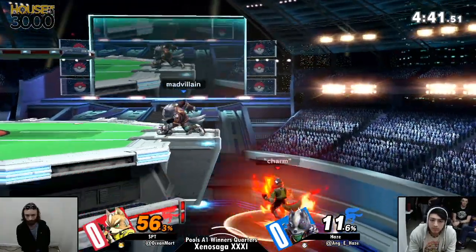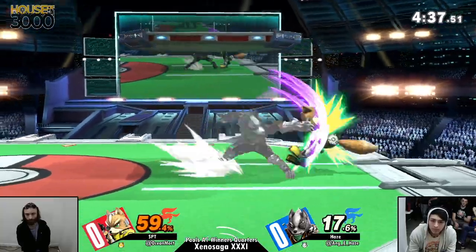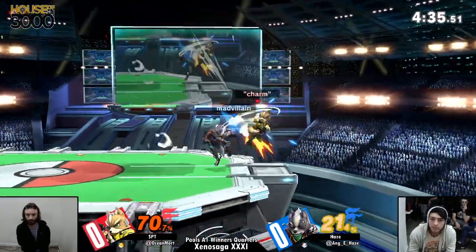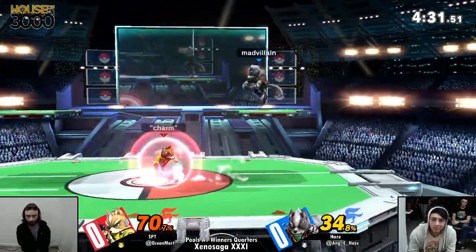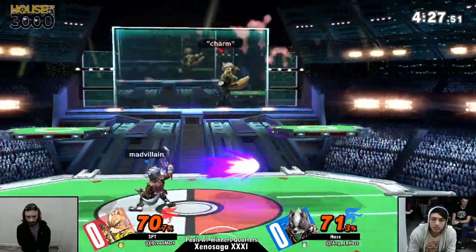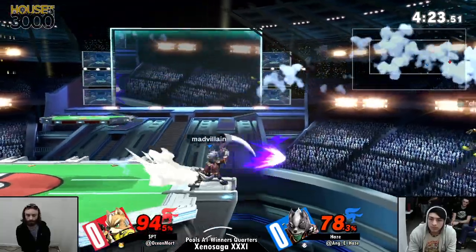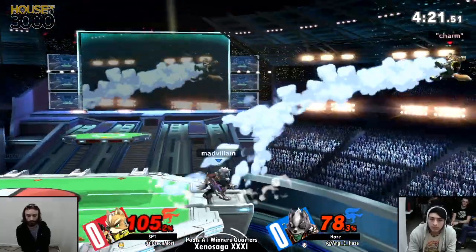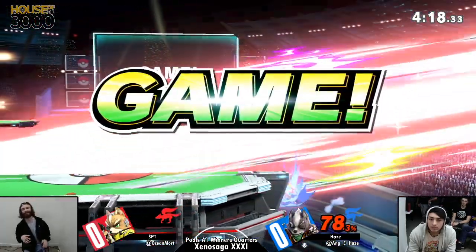Ooh, gets the down smash! He's just smashing it. Almost gets the forward smash — nair lands before he's able to do it. No drag down this time, just trying to keep him above ground. SPT tries to turn it up but fails at the down smash. Oh, he didn't tech there. Now Hayes is reading his jump options and that's going to take game one.